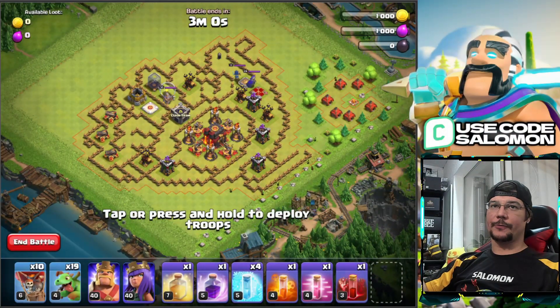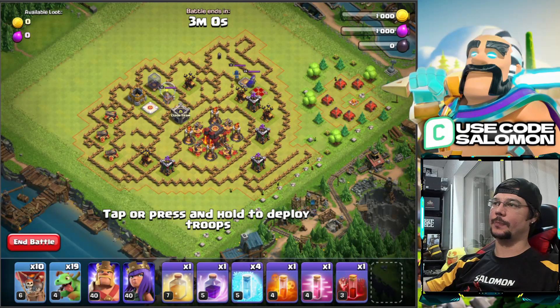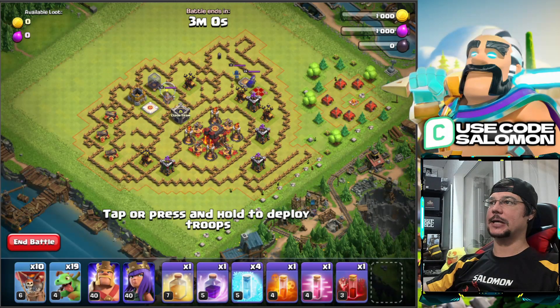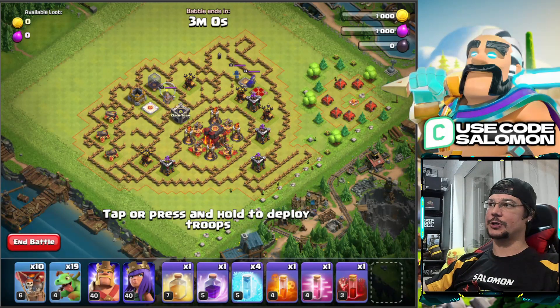Here you can see the map of this challenge — the layout and the troops we are going to use. It's mostly balloons and baby dragons. The layout itself is not very difficult, but you should pay attention to the core of the base and where the Town Hall is located. There are four single Inferno Towers and four ground X-Bows, and these defenses are very dangerous for our heroes.